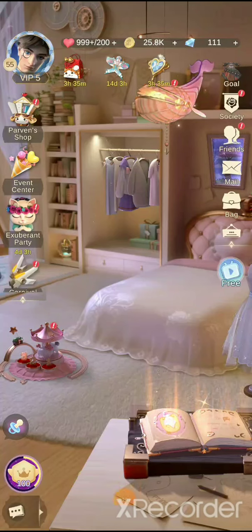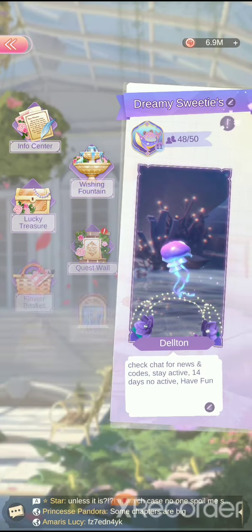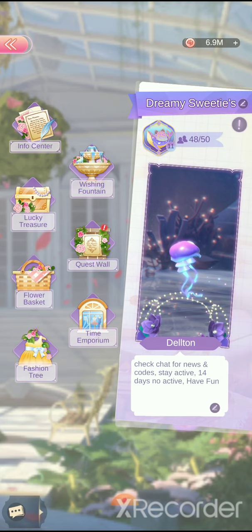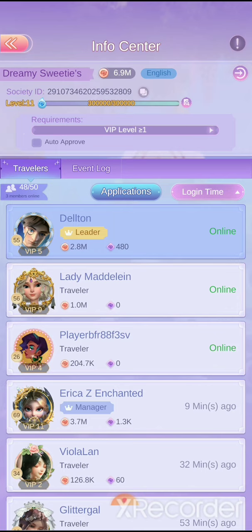I'll be talking about societies. This is mine — don't try to apply, it's almost full. Right here you'll see the update they did, so you can see how many daily wall quest points you have and then the contributed points you did.